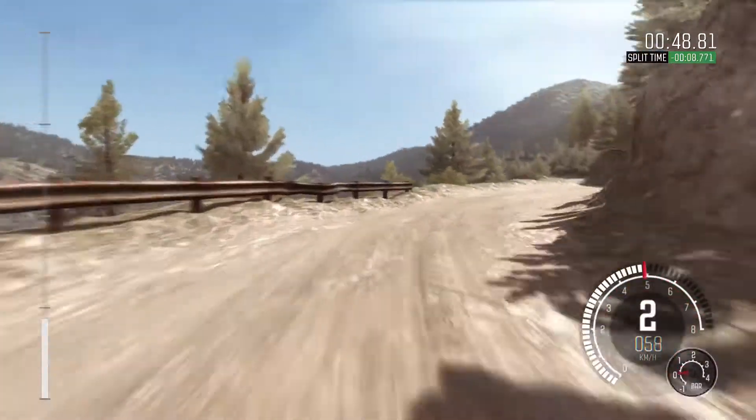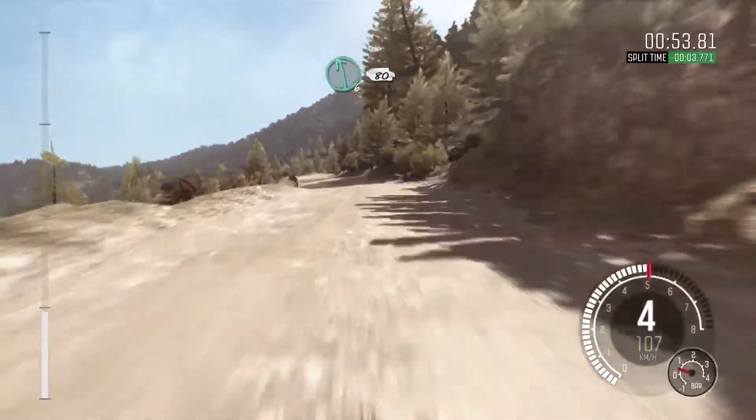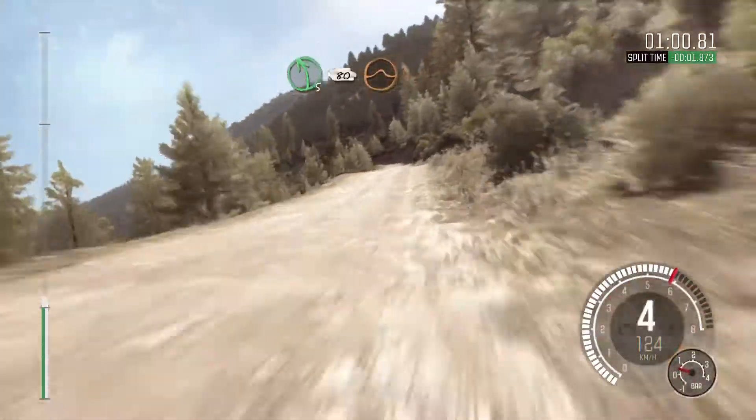Into left 6 half long, don't cut, right 6, left 6, 80, right 6 continues to 80 and tightens 5, left 5, bad camber, 80 crest jump maybe.